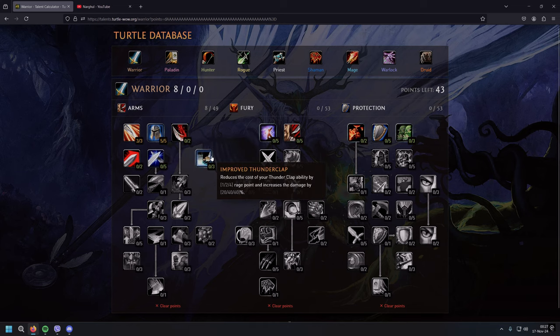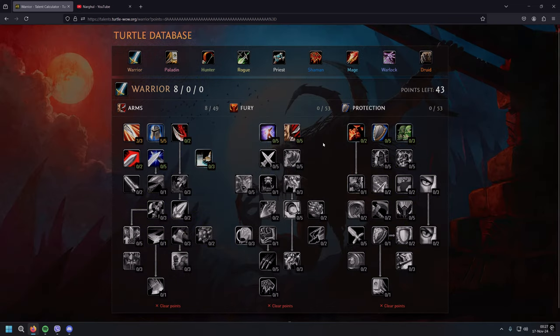Tactical Mastery is key for stance dancing. For example, you want to swap to Berserker Stance for Execute when the boss is under 20 percent health. Berserker Stance gives you an additional 3 percent critical strike. So you start the swap at 22 to 23 percent of the boss's health, pop a Mighty Rage Potion, then you have Execute ready with that extra 3 percent crit. With 25 retained rage you can also use Mortal Strike or Decisive Strike.